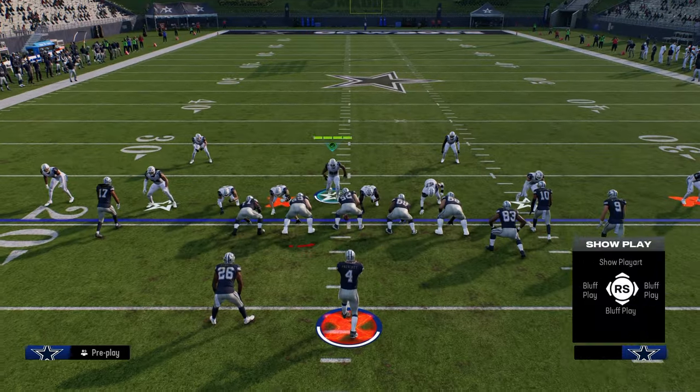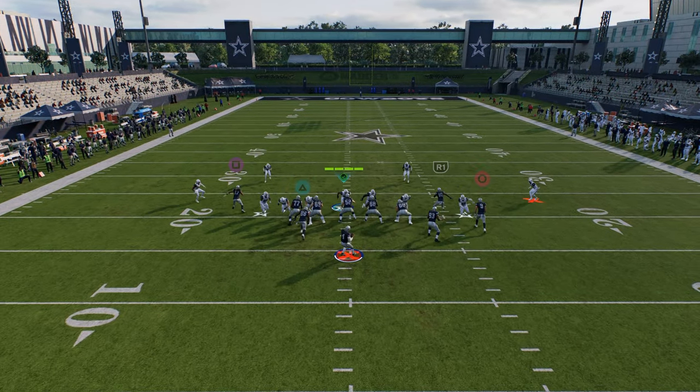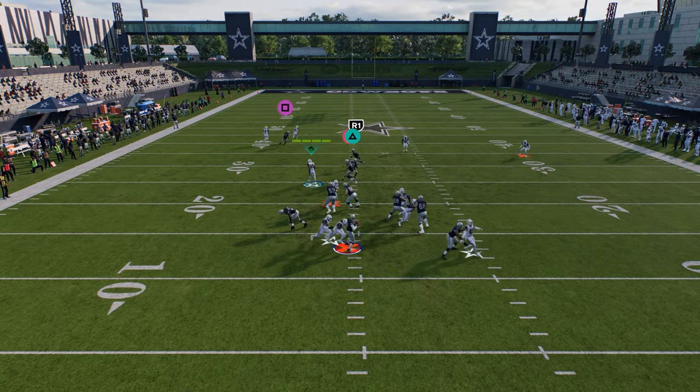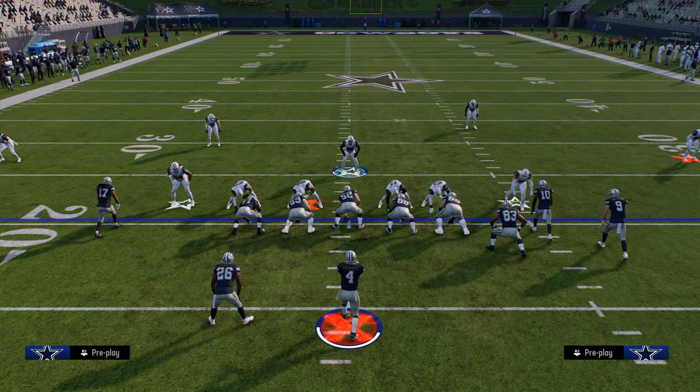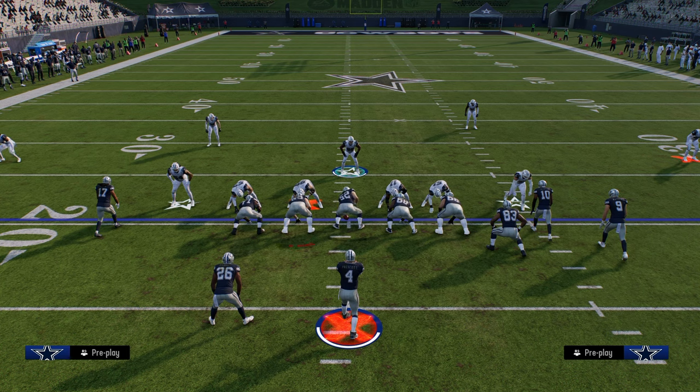One thing we didn't cover yet is a blocked tight end. If they block a tight end, you'll get a nice clean edge rush off the left side. They're going to be forced to max protect, which is what makes this defense good. Thanks for watching — if you want to check out the entire defense, make sure you join the school community. Link in the description below.